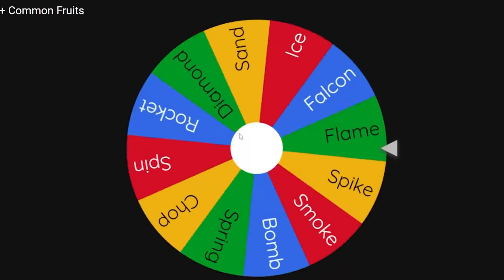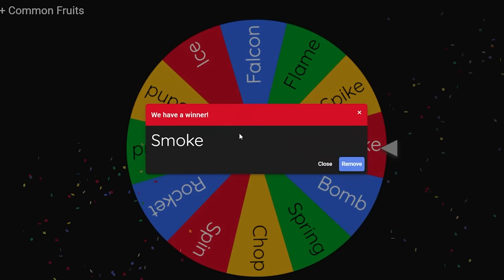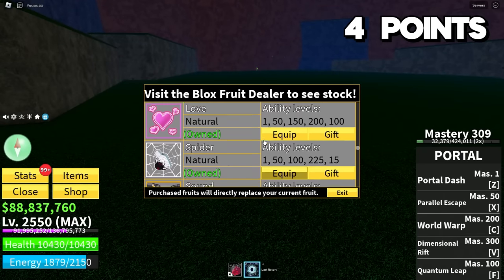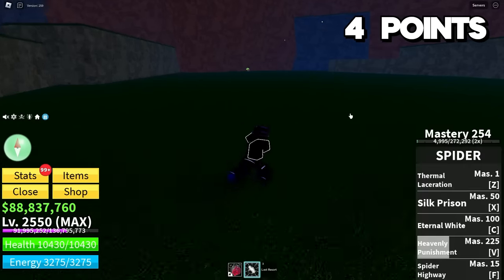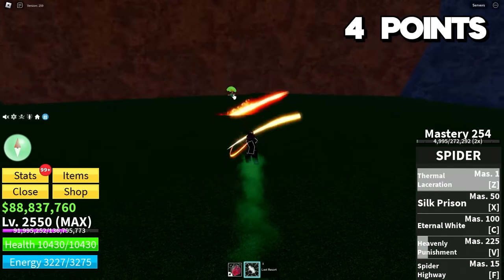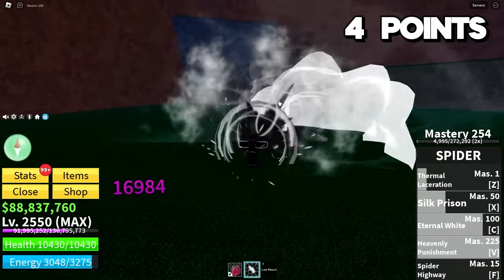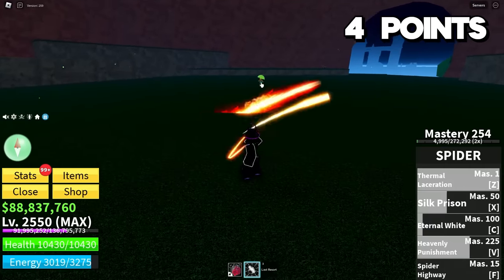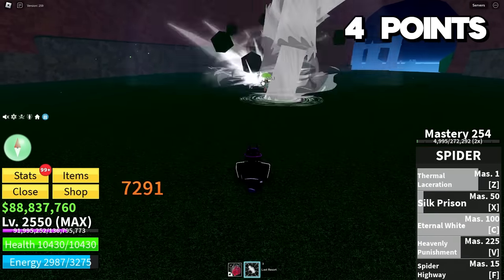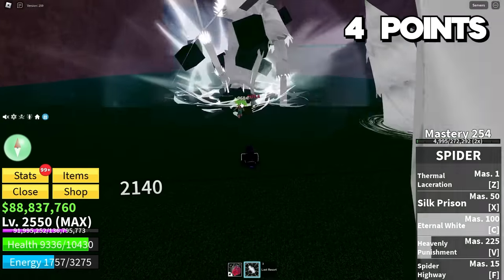It's time to fight Kilo Admiral. I'm probably going to use my Spider fruit against her, but if I got Flame I wouldn't mind Smoke either. I have no reason not to use Spider here. We get 225 stats — putting that into melee to get that energy up. Thermal laceration — put her into prison while we hit her with the eternal whites. Heavenly punishment — yes. Spider pretty much hard counters Kilo Admiral, which is why I wanted to use it against her. This is pretty much a free fight — she's on about one HP. Wrap this up with a nice eternal white. GGs.